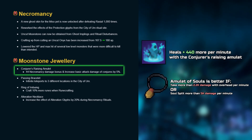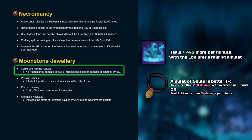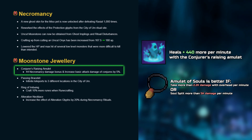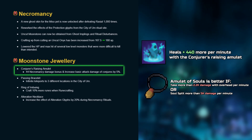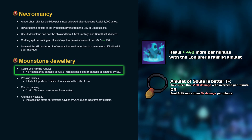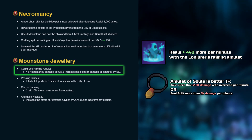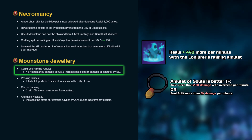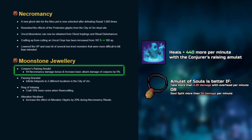Regarding the vengeful ghost passive heal effect, the amulet only provides an increase of 440 more life points healed per minute, which is incredibly insignificant. Having the amulet of souls passive effect would be a greater defensive choice in all cases, since you're expected to heal more than 440 per minute if you're soul splitting, and reduce more than 440 damage if you're using an overhead protection prayer.